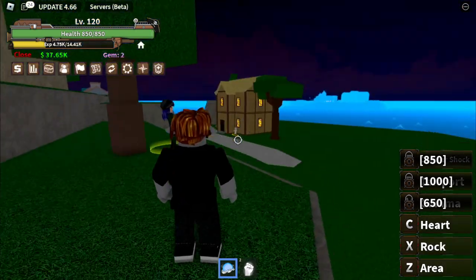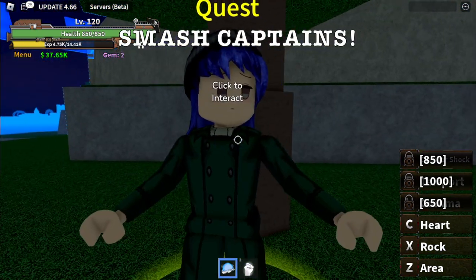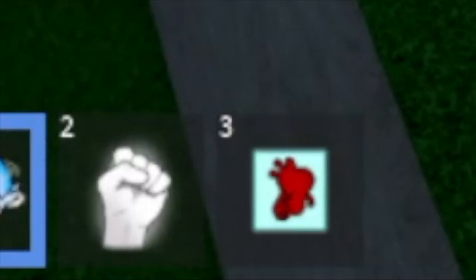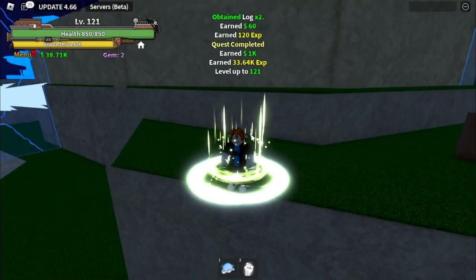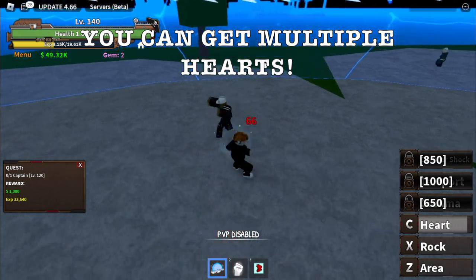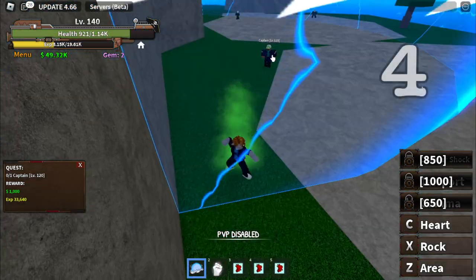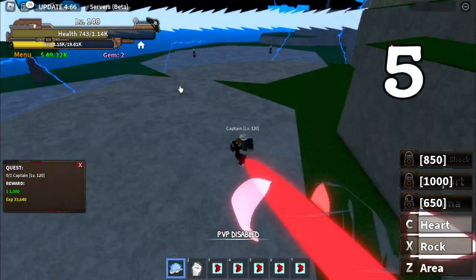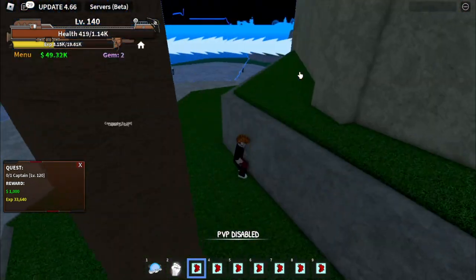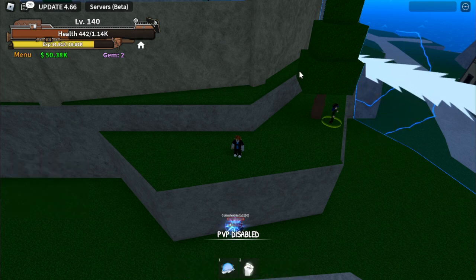Next up — time to smash the captains. Single target, which means we can use our heart skill here. Exit skill. Heart. By the way, you can get multiple hearts. That's one, that's two, that's three, four, five. You can get more than seven, but that's useless because you only need two or three hearts to defeat this one.